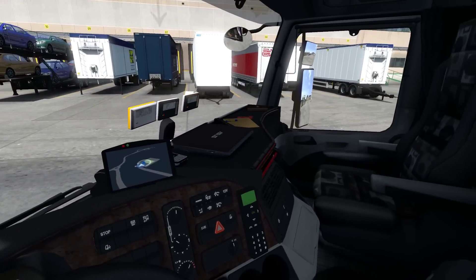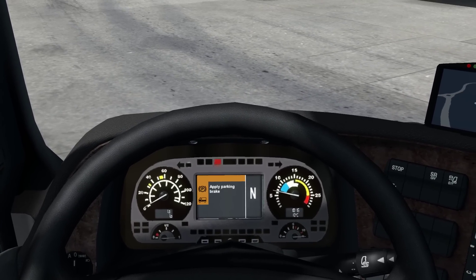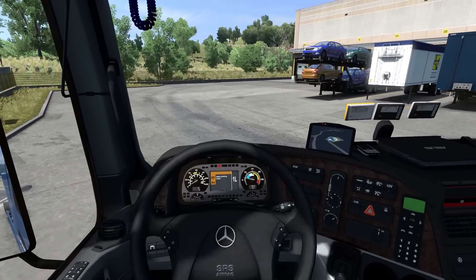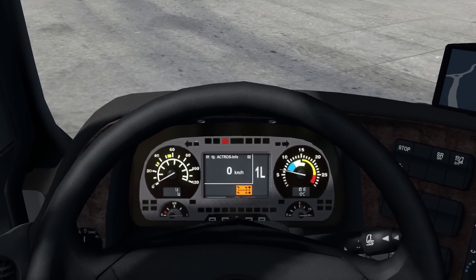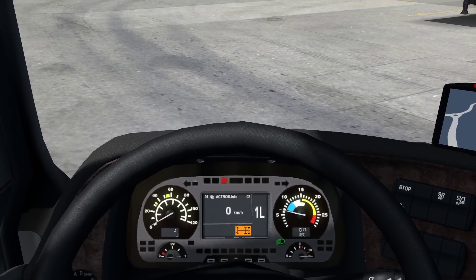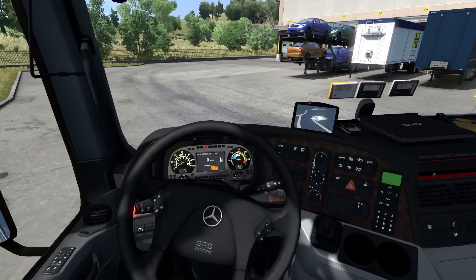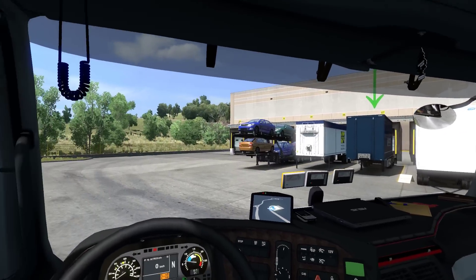The interior looks like this. It's pretty detailed. I love the dash of the MP2 — I think it's a pretty famous truck. I've seen a couple of videos in real life with this kind of interior and dash. The computer specifically is from PIVA. You can download that separately, but I think it's integrated with the truck as well. It's originally for the MP3, and this truck uses it too.